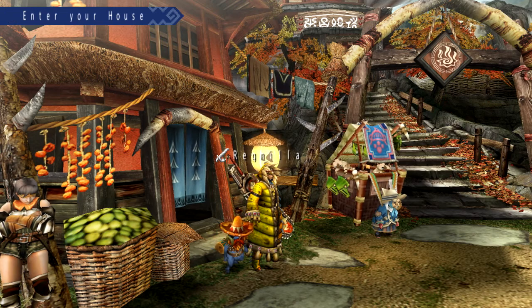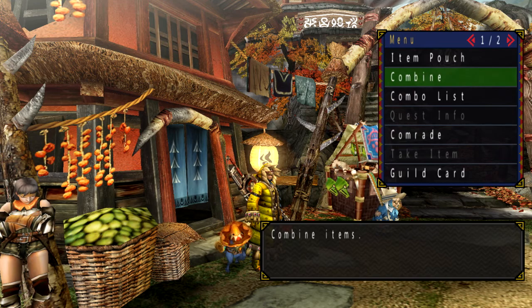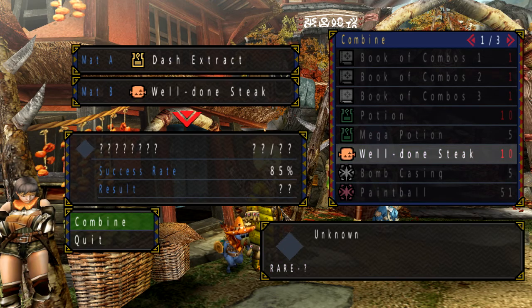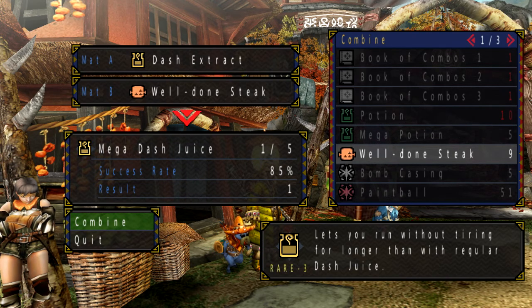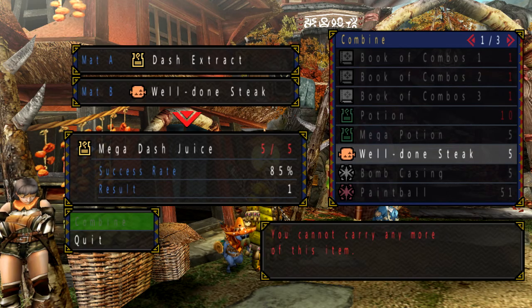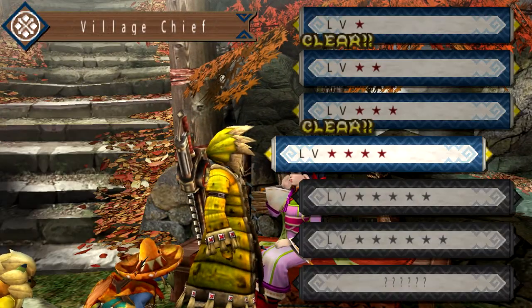So let's go back and take a look at this quest. It is Under the Yoke, and the reason why I wanted to do this quest after I did Royal Ludroth was for the dash extract, which I need to combine with my well-done steak, and this will give us Mega Dash Juice. We need this for a very important reason because this is an egg quest, and egg quests suck. I hate them - they are the worst. So I'm maxing out my inventory space with the Mega Dash Juice and let's get into this quest.